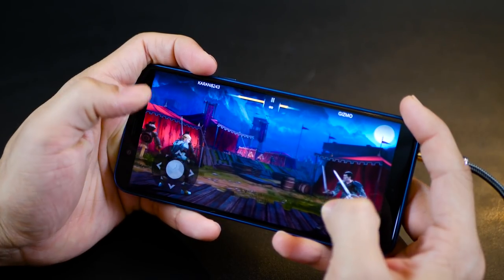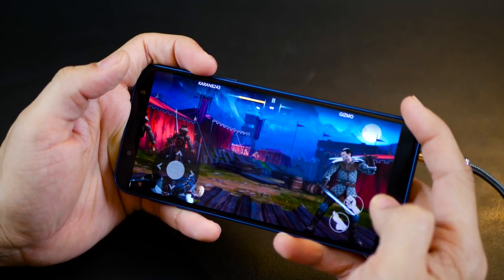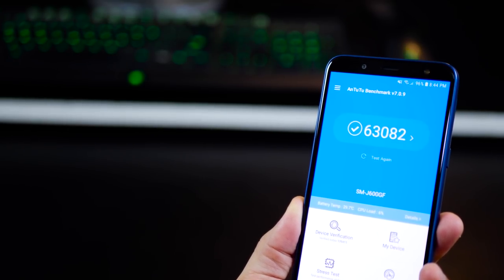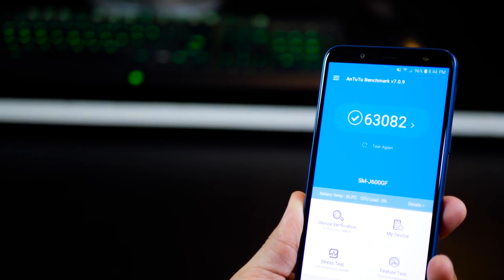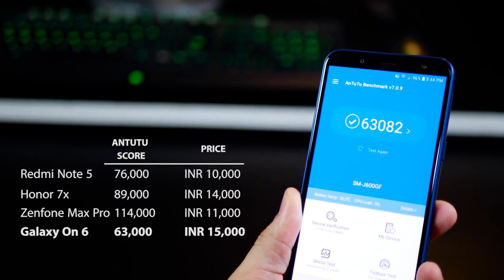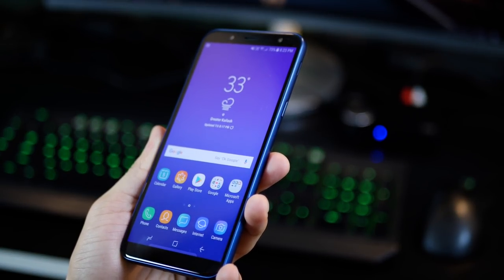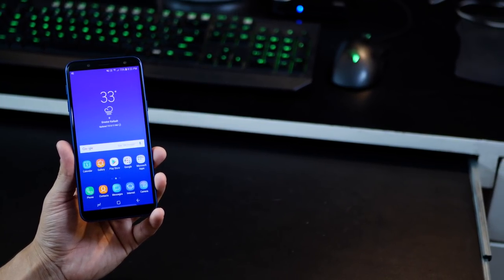The processor could have been much better — a better CPU with a better GPU — but it wasn't included. The Antutu score is 63,000, which is very average, and there are other smartphones offering higher performance for a much lower price, like the Redmi Note 5, Honor 7x, and Zenfone Max Pro. From a performance angle, give it another thought, but it did play all the games fairly well except Chameleon Run, faring decently across all high-definition titles.